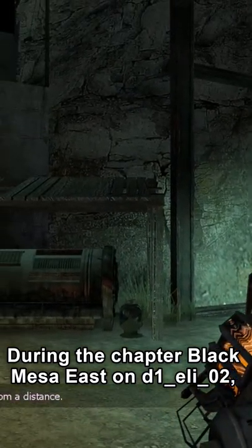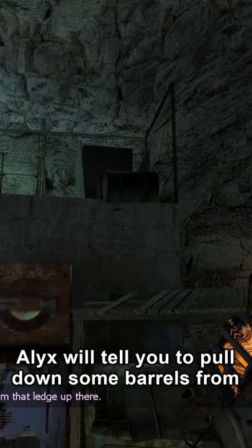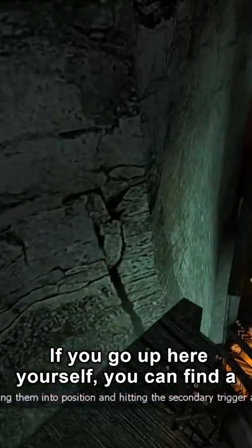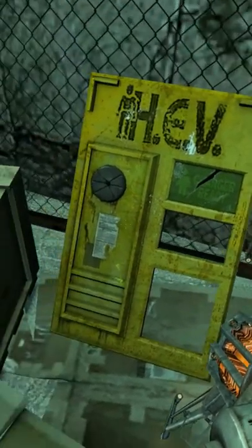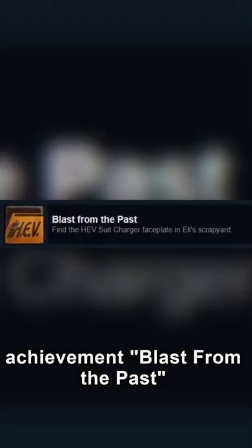During the chapter Black Mesa East on D1 Eli 02, Alex will tell you to pull down some barrels from this alcove beside the airlock. If you go up here yourself, you can find a broken faceplate for the HEV Charger from Half-Life 1. Once you pick it up in some way, you will get the achievement Blast from the Past.